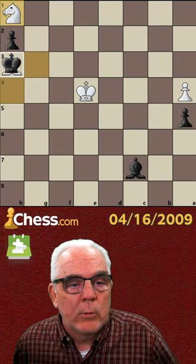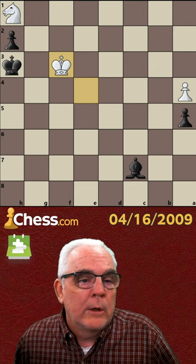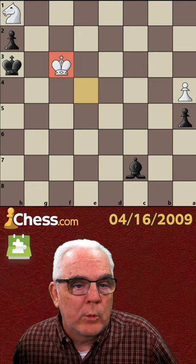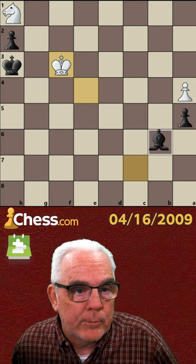He saved the knight, so we win the bishop. We've got to get our king to g2, which means we need to force his king away from the defense of g2, which means we have to prevent king f2, which means we have to play bishop b6.